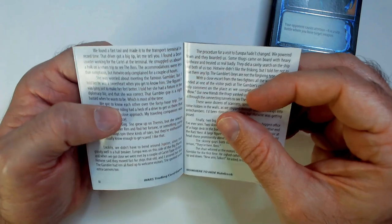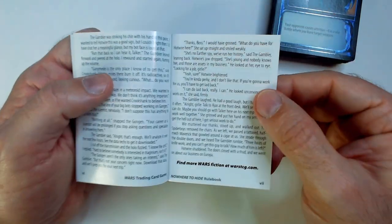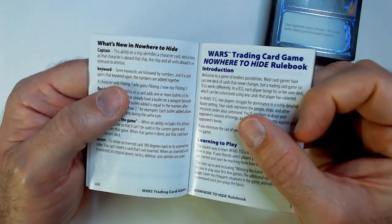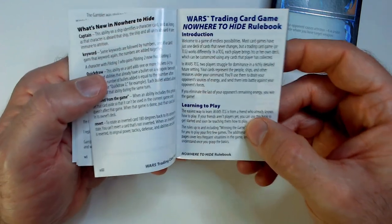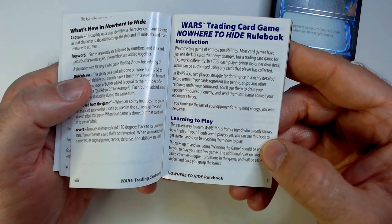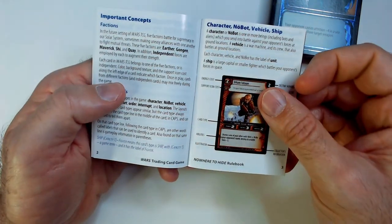Here is the easy-to-learn rulebook. Very small and tons of text. So this is flavor text — it gives you a whole story, a background story. There are some new keywords: captain ability, quick draws, remove from the game, and revert. Learn to play — the easiest way to play is to learn from a friend who already knows. I don't know anyone who knows how to play this game.